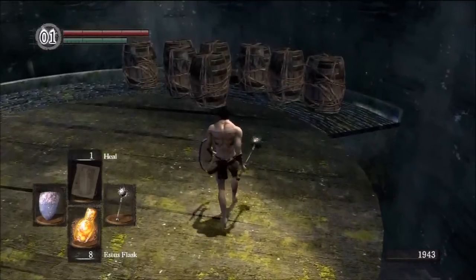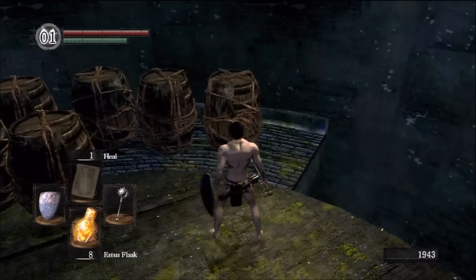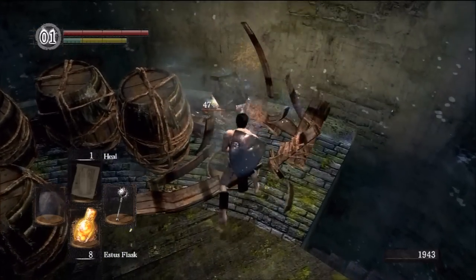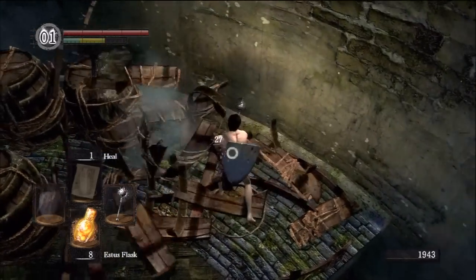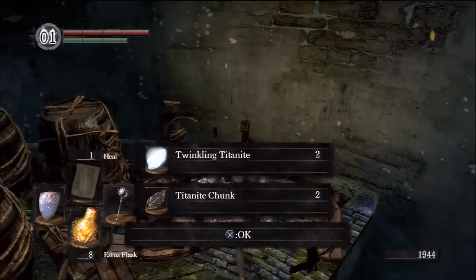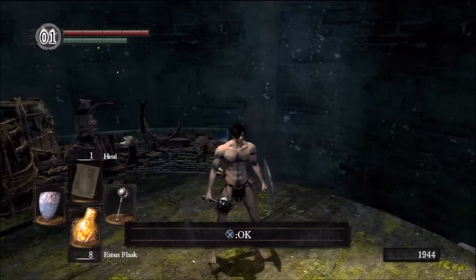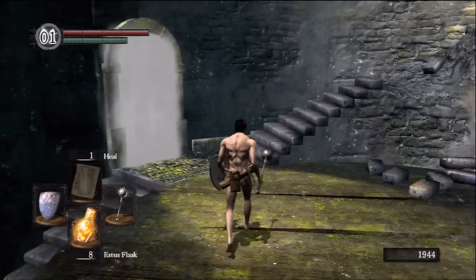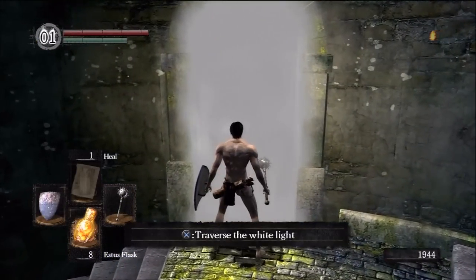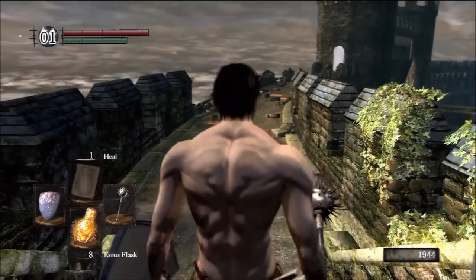Before you go through the boss gate, take a small minute to come over here. Put your weapon in both hands and attack the barrel on the far right — inside you will find your first Crystal Lizard. The Crystal Lizards are essential in this game as they drop very good and rare ores for upgrade stone farming. The more Crystal Lizards you kill, the more equipment you'll be able to upgrade. So kill them.